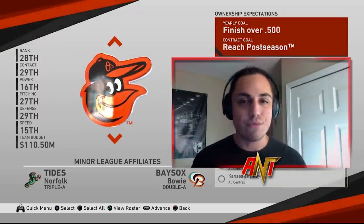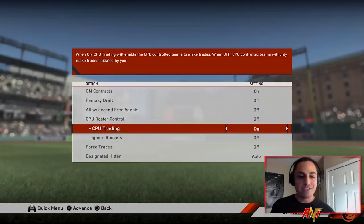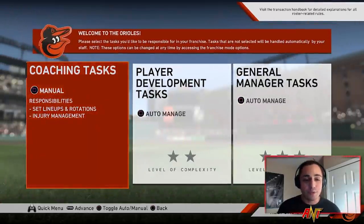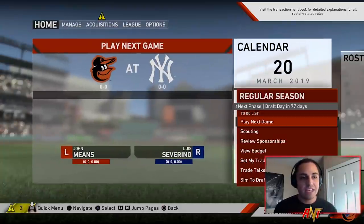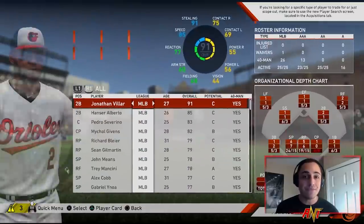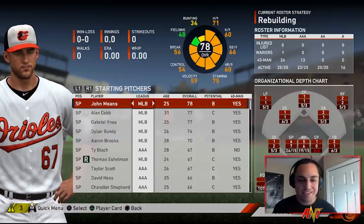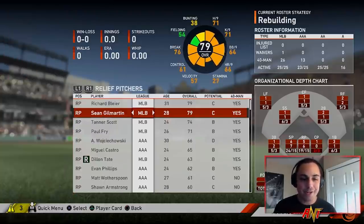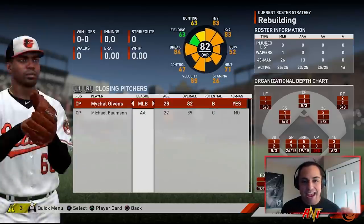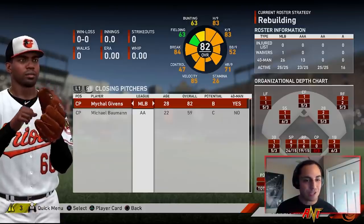We can make all the trades we want and any free agent signings we need. Budget is on, forced trades is off, so we don't have to worry about that. Let's take a look at the roster to see what we need to upgrade. With the Orioles there's a huge need at almost every position. I'm going to keep John Means as a starter. Everybody else is kind of iffy. For relief pitching I'm thinking Blyer, Gil Martin, maybe Tanner Scott, and I'm not sure about Michael Givens yet — he's either really good or really bad.